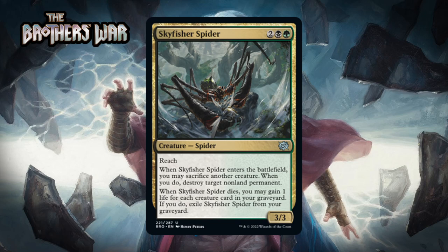Next up we have Skyfisher Spider, which for two generic, a black and a green, is a 3/3 spider at uncommon with reach. When it enters the battlefield you may sacrifice another creature, and when you do you destroy target non-land permanent. When it dies you may gain one life for each creature card in your graveyard — if you do, exile it from your graveyard. This is a really good signpost uncommon — a better version of Bone Splinters stapled to a 3/3 with reach in a color pair with expendable bodies and reasons to fill the graveyard. You don't always want to exile it since there are ways to get it back for value, but sometimes gaining five or six life is what you need. I'm giving it a B.